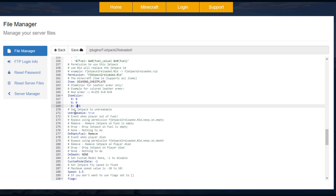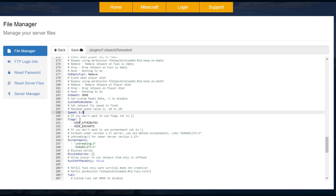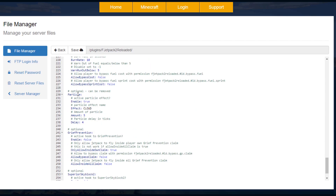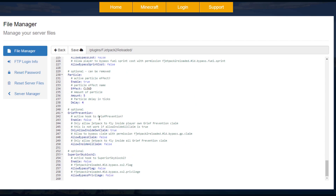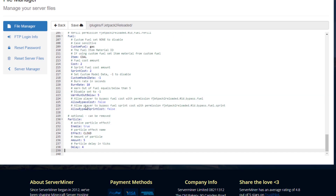If you use leather you can set a color — for example blue. Choose whether you want it unbreakable. Set what happens when fuel is empty: remove the jetpack, drop it, or nothing — and the same option applies on death. Then set the jetpack speed: the default is 1.1, but this one is set a little higher. You can choose a value between minus 10 and 10. Enable particles by setting it to true.